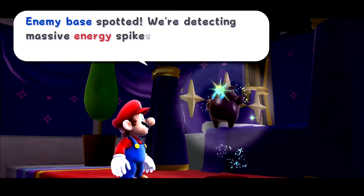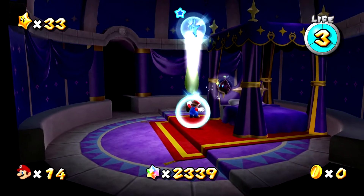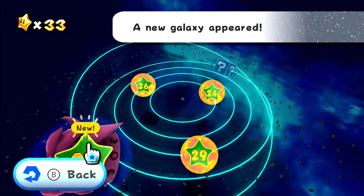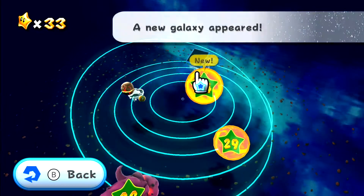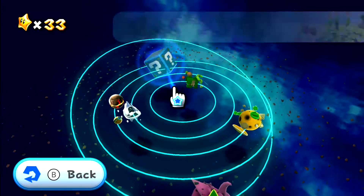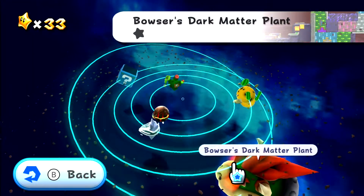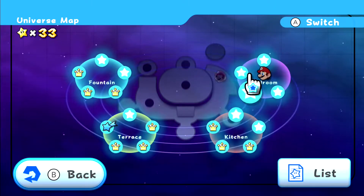Oh yeah, that's this side. Enemy base spotted — we're detecting massive energy spikes. What are they doing there? So what is this, the bedroom? We basically have enough to do that. The Freezeflame Galaxy, the Gusty Garden Galaxy, the Dusty Dune Galaxy — might as well open that as well. Bowser's Dark Matter Plant. Oh, these are actually called the Bedroom!